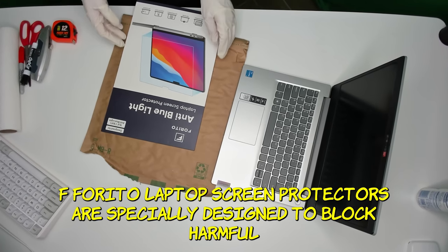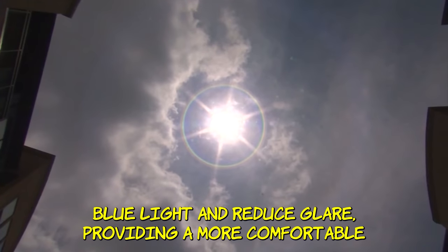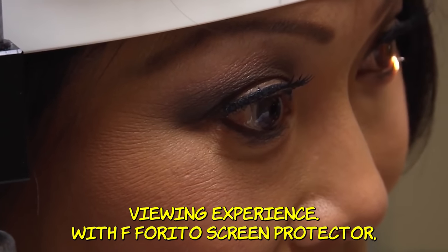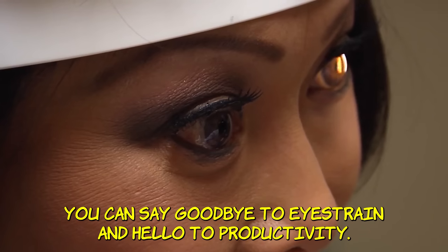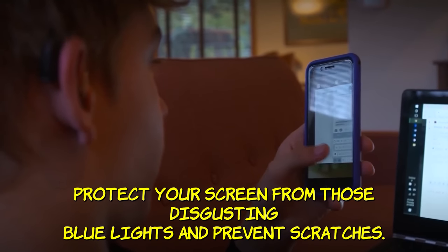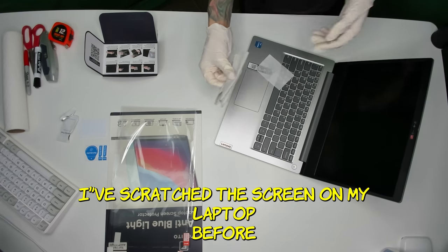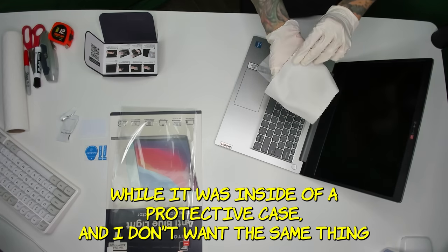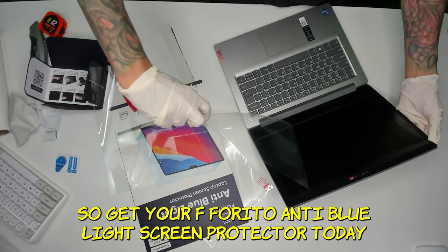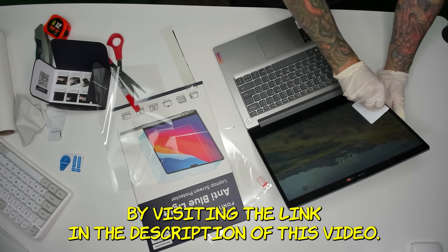F Bordo laptop screen protectors are specially designed to block harmful blue light and reduce glare, providing a more comfortable viewing experience. With the F Bordo screen protector, you can say goodbye to eye strain and hello to productivity. Protect your screen from scratches — I've scratched my own laptop screen inside a protective case. Get your F Bordo anti-blue-light screen protector today by visiting the link in the description.